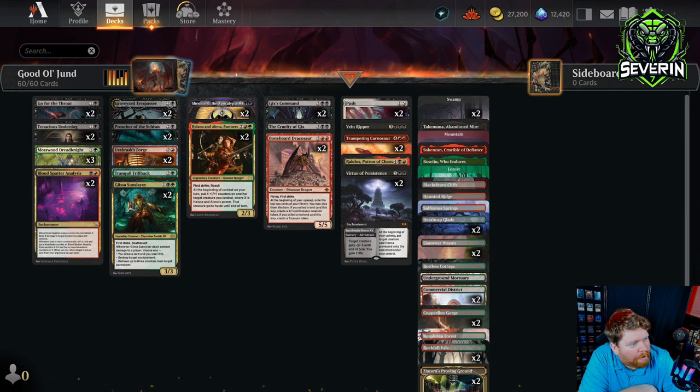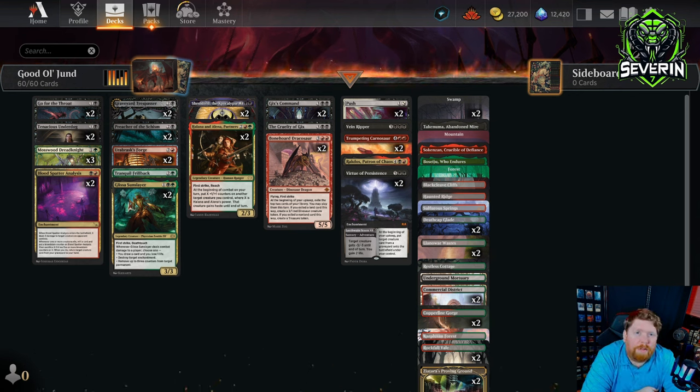Man, I miss the old days of Magic where you could just slap a whole bunch of powerful, efficient creatures into a deck and it would just work. Nowadays, it feels like mid-range decks that play fair games of Magic just don't exist anymore. Well, today I'm here to find out if we can make one work in today's metagame. Let's take a look at the list. Today we are playing good old Jund — just a fair mid-range deck, plain and simple.